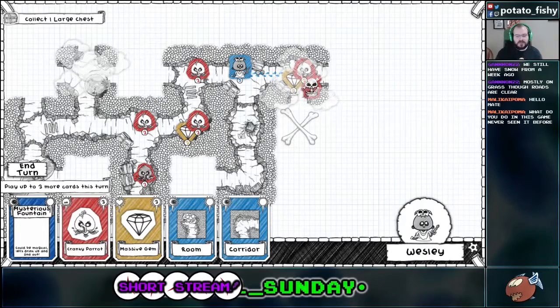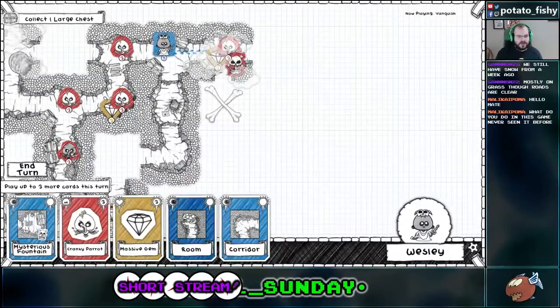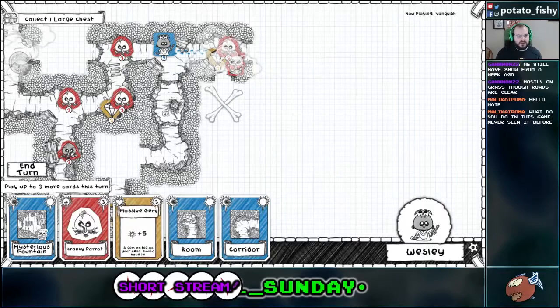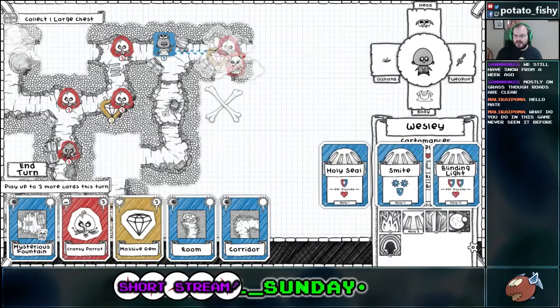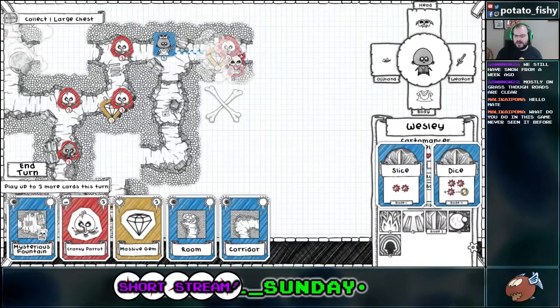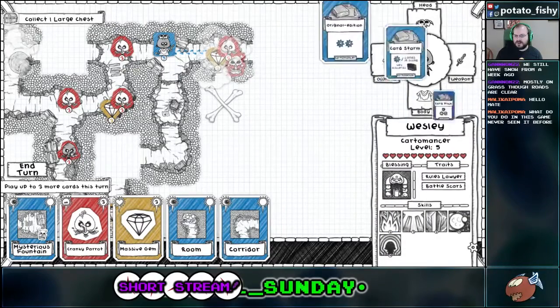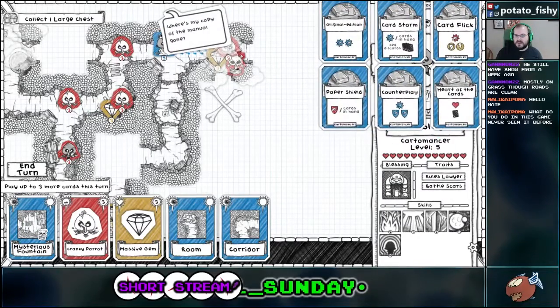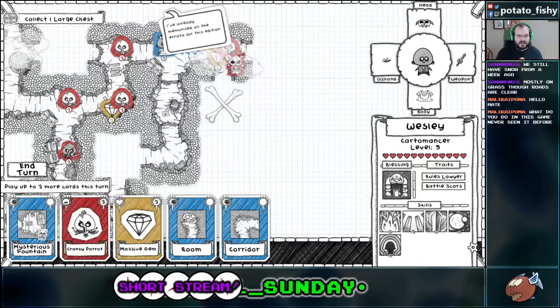Okay, so basically, you are in charge of a guild of adventurers — or Dungeoneers — and you have to send them through a dungeon, but you basically bait them along. As they level up, they gain statistics. You can see I have Fire 2, Holy 3, Blades 2, Arcane 4, Growth 4, and I also have a Blessing which gives me some bonuses. The Cardamancer starts with — so those are the base class cards. Basically, you build a deck as you level. The items up your skills, and the skills give your cards. You try and solve the objective of each dungeon. Right now I'm collecting one large chest, which I believe is going to be where the X is, because I got a treasure map that sent me there.